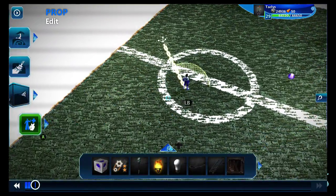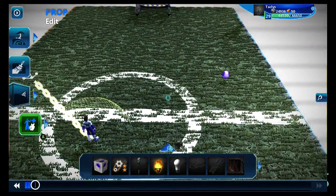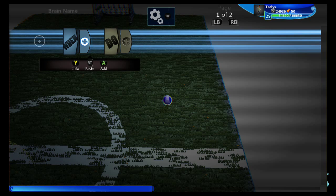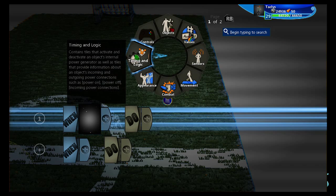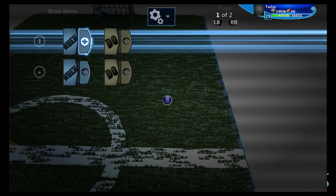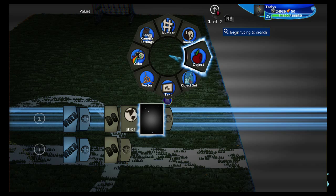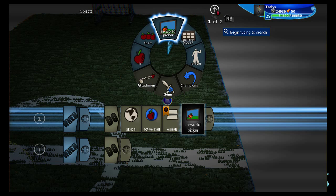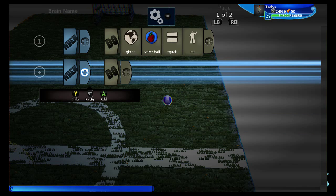First things first, let's look at the ball. We need to assign the ball a variable so that it can be recognized no matter how many times it's created. So every time it's created, the global object variable 'active ball' equals me. We'll be doing a lot more here, but we'll get back to that later.